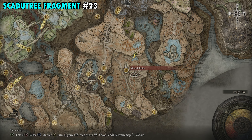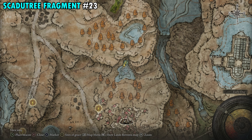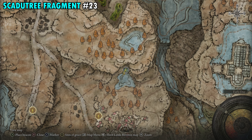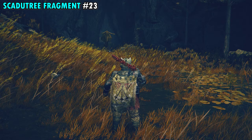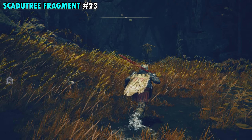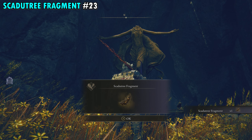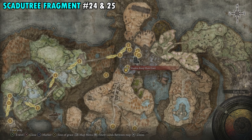Fragment 23 is found pretty close to Moorth Ruins, just northeast of the Moorth Ruins Site of Grace. There's a really small body of water on your map — make your way to the northern side of it. Right in front of the entrance to a small cave there's a statue. Right there is your next fragment.